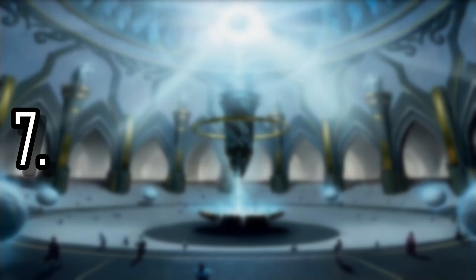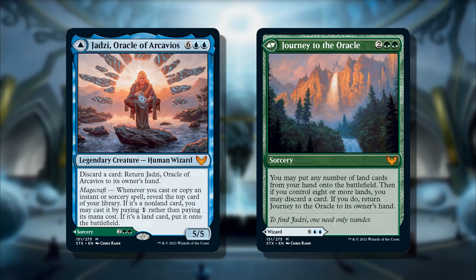At number 7 we have Jadzi, Oracle of Arcavios — or you could play the other side, Journey to the Oracle. Land strategies are just super strong, and I think this is going to see a ton of play. With Jadzi you do have to pay eight mana, but you have a way of bouncing her back to your hand by discarding a card. Her powerful Magecraft ability: whenever you cast or copy an instant or sorcery spell, you reveal the top card of your library — if it's a non-land card you may cast it by paying one mana; if it's a land card, you put it onto the battlefield. That right there is insane.